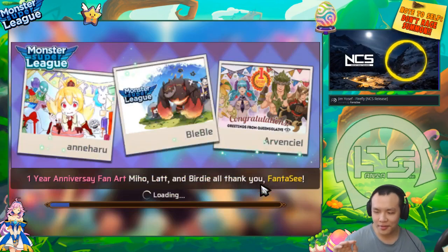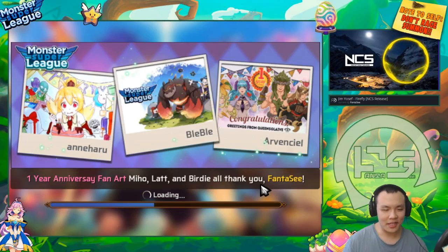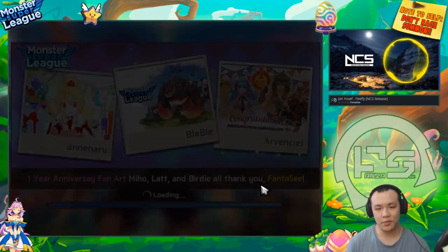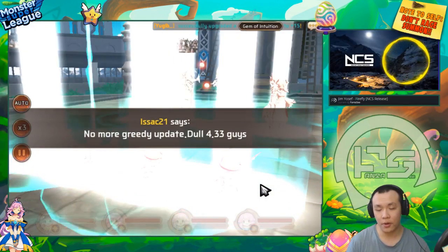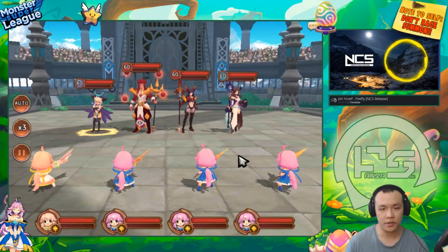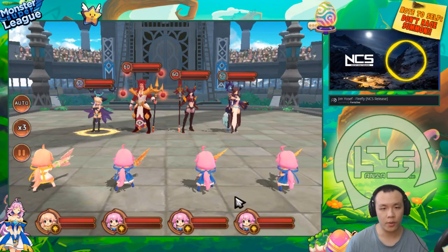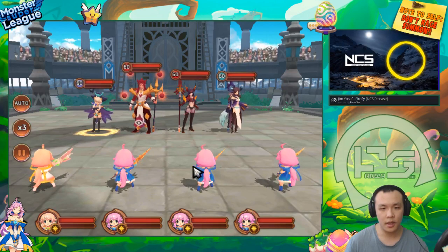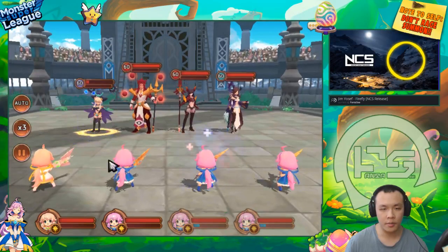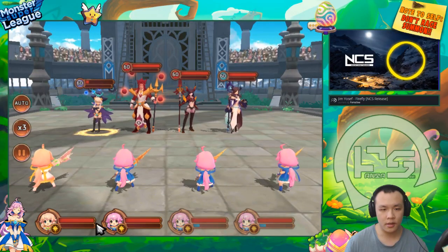The bad thing about this team is I don't have a lot of resistance on my gems because I have them with all Pugilist gems. And they're not exactly my best Pugilist gems because I use my better ones for my defense units instead of offense units. So most of these are just random throwaway Pugilist gems. Some of them I got to plus 15 because I had them very early on, but they're not exactly top tier.